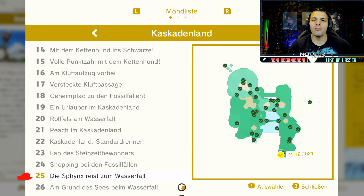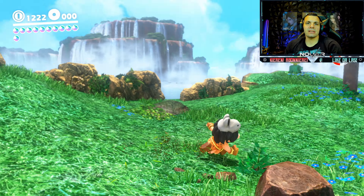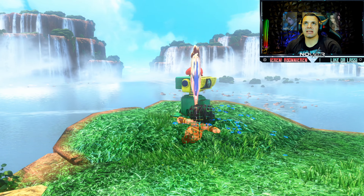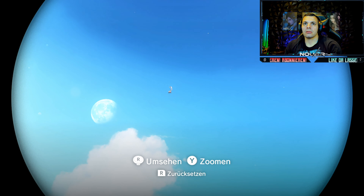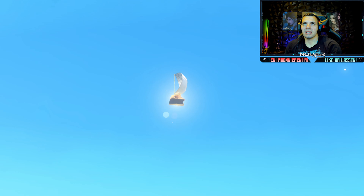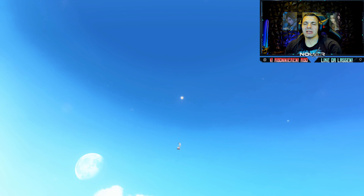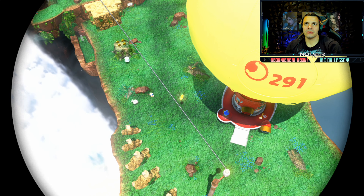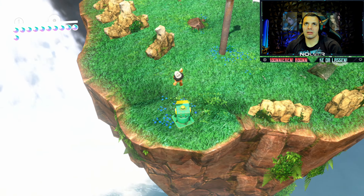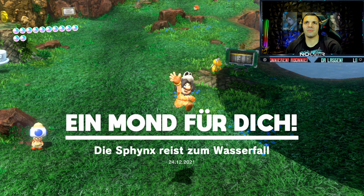Den Power-Mond 25, die rumfliegende Sphinx - die Sphinx reist zum Wasserfall - den findet ihr hier. In der Nähe der Odyssey, hier direkt am Anfang des Levels, finden wir hier ein Aussichtsteil wieder mal. Jetzt zoomen wir mal wieder - was ist das? Die Sphinx, Alter. Da ist er doch. Sehr schön. And the Moon flies to us - dauert ein bisschen. Das war auf jeden Fall die Sphinx. And grab our reward. Die Sphinx reist zum Wasserfall.